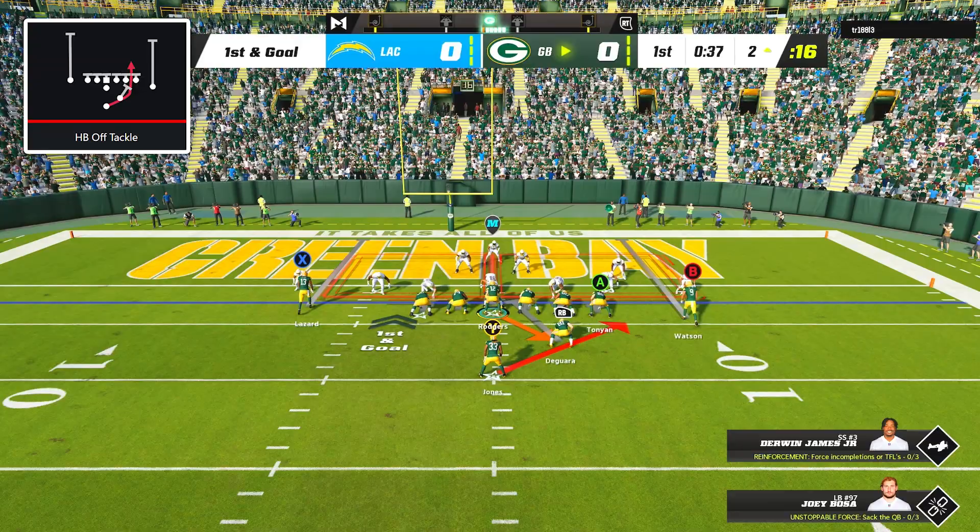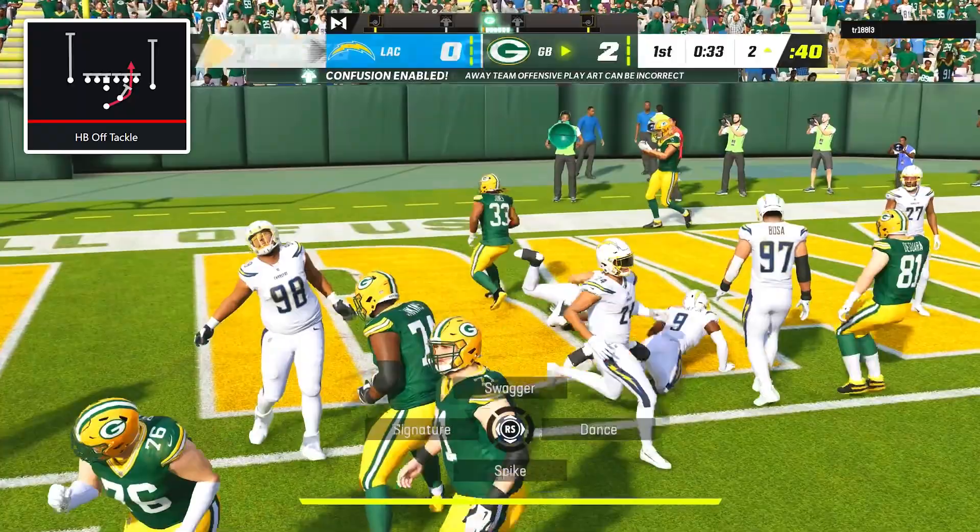On the next play, I went with halfback off tackle and Aaron Jones plowed through the linebacker to give us a 7-0 lead.